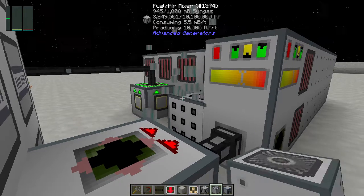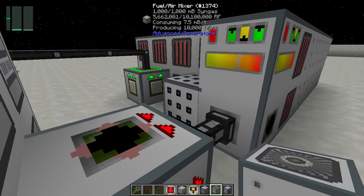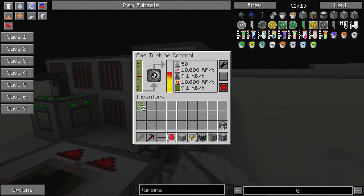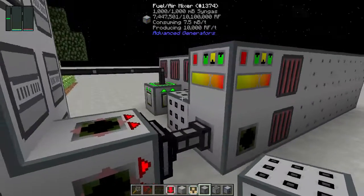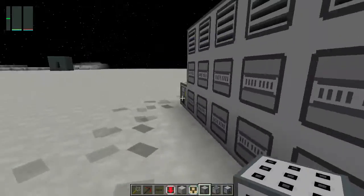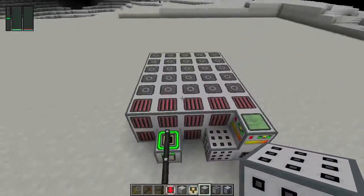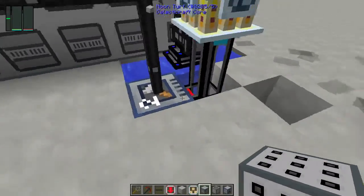If we remove the gas mix compressor, you can see consumption goes up to 7.5 millibuckets per tick, and if we remove the fuel air mixer as well, consumption should go up to 9.1. It is highly recommended to at least have the fuel air mixer because the millibucket consumption gets greatly reduced.